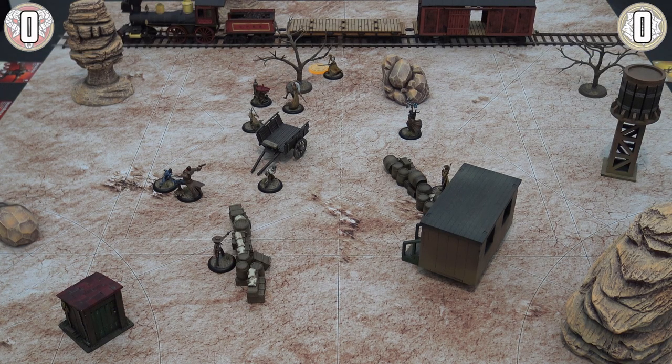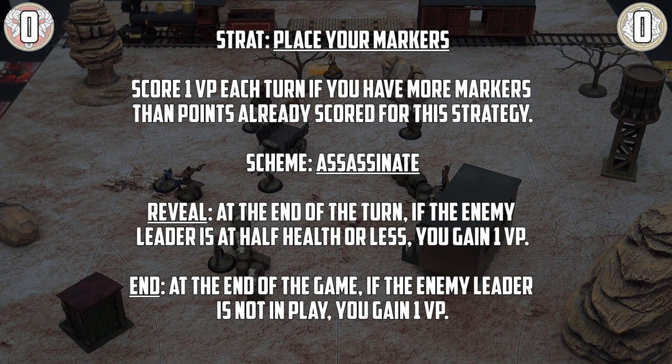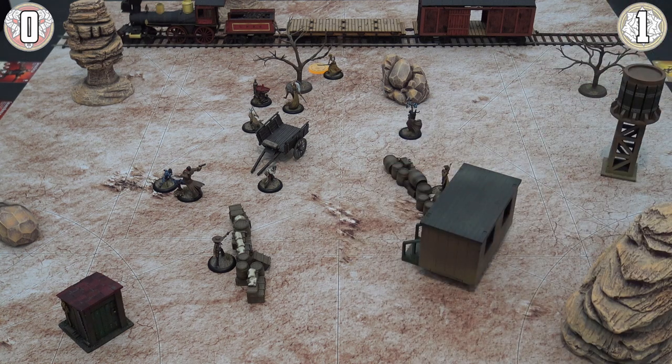With the activation phase done, we move to the end phase of turn one. Here we resolve any effects or statuses that finish at the end of the turn — there's nothing to worry about here. Then we score VP: the Ronin has placed a marker over the halfway line, securing one victory point for the Victorias. Both leaders are above half health, so no Assassinate points yet — but one or two more hits and those could be scored. Currently it's one-nil to the Outcasts. Finally, shuffle your discard pile and remaining fate deck together and draw new hands.